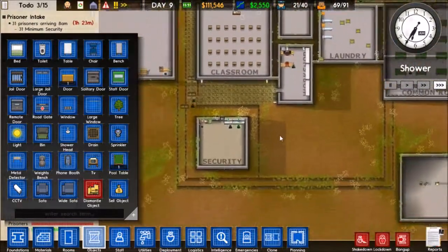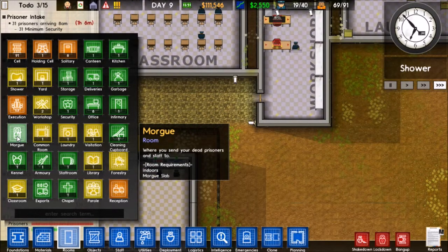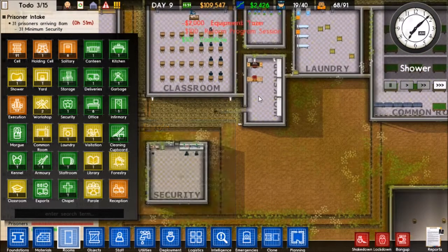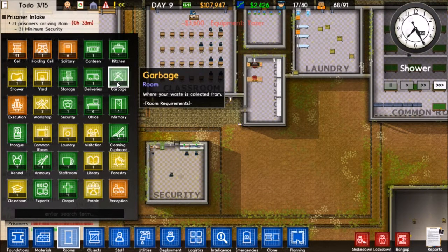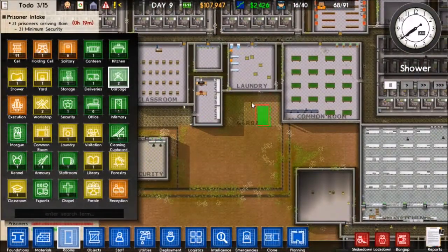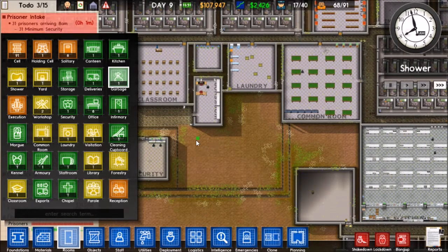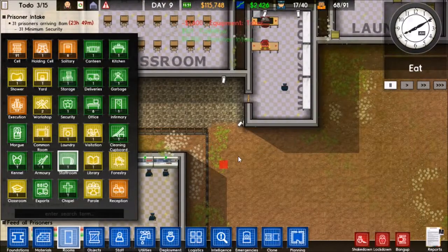Maybe I'll put the morgue down there - I'll have the morgue right next to the workshop. That'll be perfect, right? Maybe we can put a garbage area over here - actually, don't we have a garbage thing out here already? Yeah, we do. Maybe we shouldn't do that. I wonder what else I'm going to put down here. We could have a staff room down here. That wouldn't be too bad.